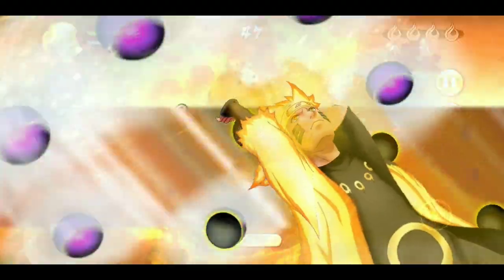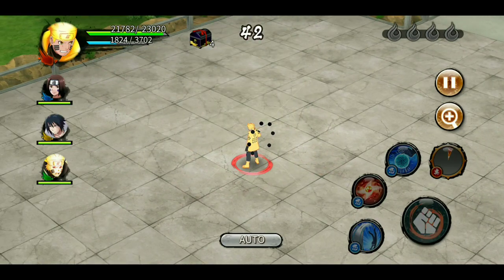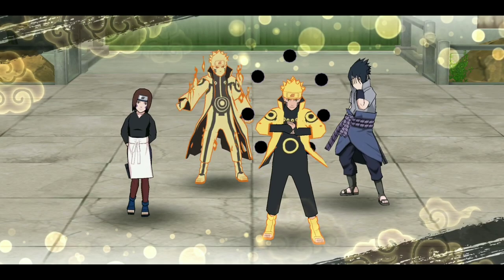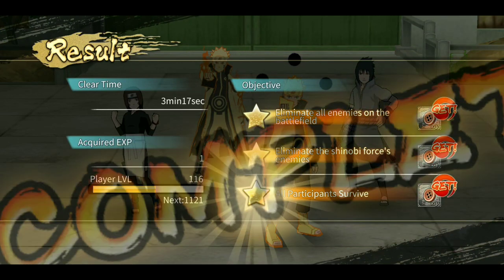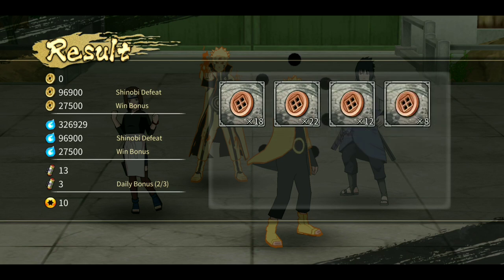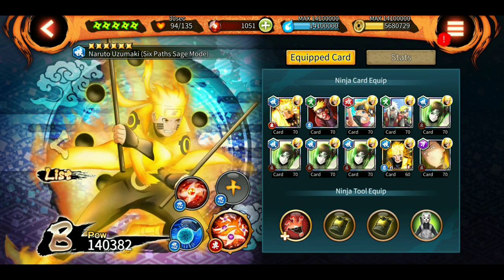Using the instacast ultimate skill again — Rin almost used her ultimate too. We still managed to win. That's the beauty of the instacast ult — keep practicing it in your base; after about 10 attempts it becomes easy. We got two decent attack mission wins.